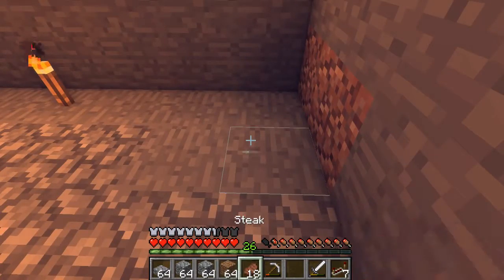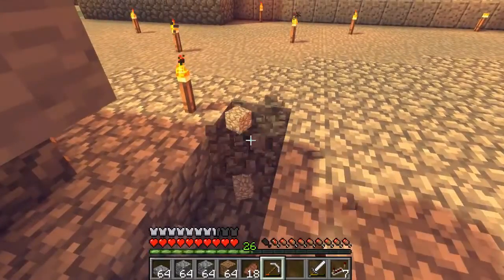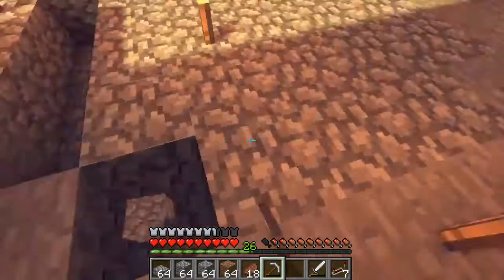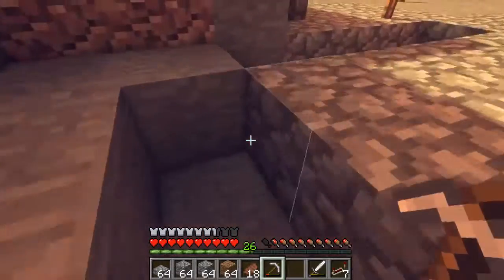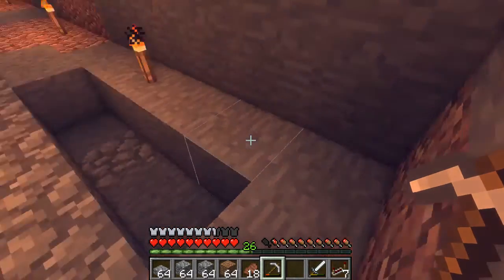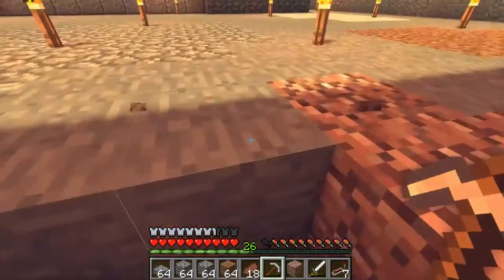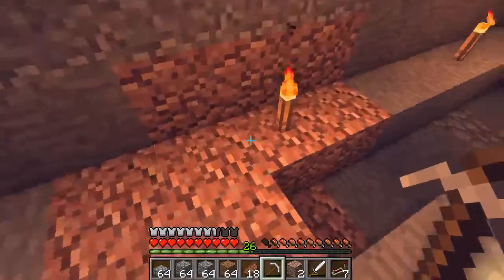How it's going to work is we're going to break this underneath here. So this is going to be the water source block — we're going to have water here, and this is going to be some gravel here. We're going to go 8 out from here.